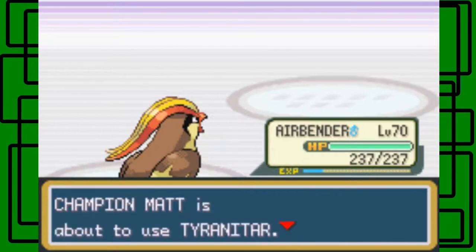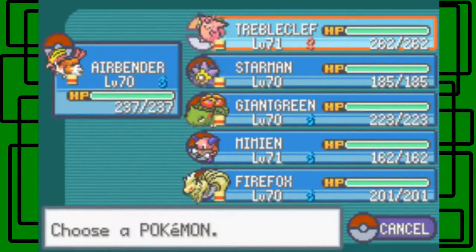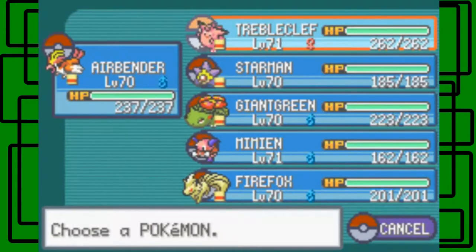He's putting out Tyranitar next. Instead of Rhydon this time around, he has a Tyranitar — that's a Johto Pokémon of course, and it's a Rock and Dark type. So if you have a Fighting type move or a Fighting type Pokémon, it should be 4x super effective against this Tyranitar.